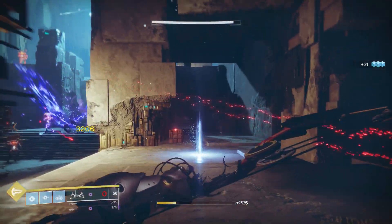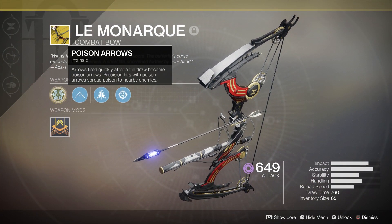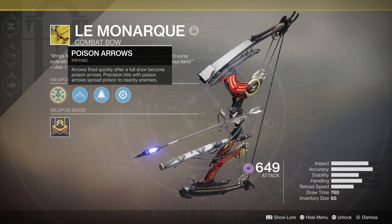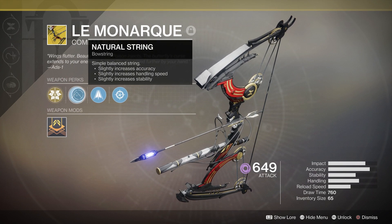The Le Monarque's exotic intrinsic perk is Poison Arrows. It says: arrows fired quickly after a full draw become poison arrows. Precision hits with poison arrows spread poison to nearby enemies.